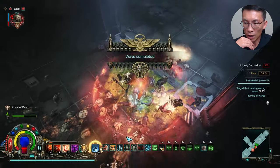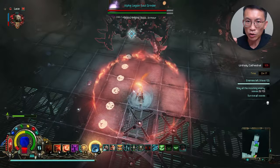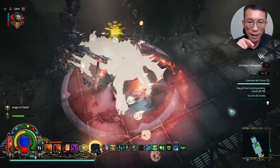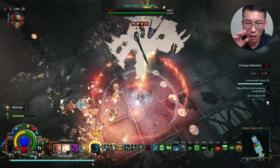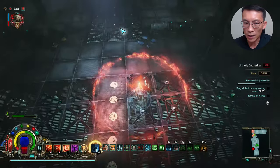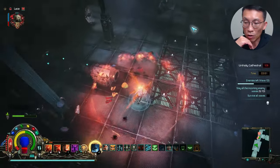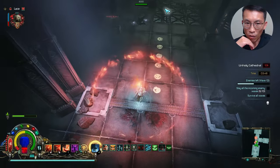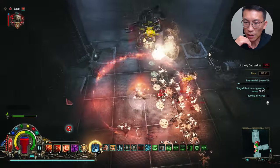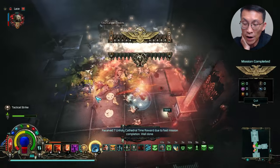Wave 9 is completed and now onto wave 10, the main boss wave where you have to take down the Soul Grinder. The trick is really to take down all the small mobs first. The boss went down and there are a couple more enemies to clear. My timing is pretty good — about three minutes left to complete the Unholy Cathedral. My build is pretty strong; I'm very happy with it. This is difficulty 106, and it was pretty straightforward. Slay all the enemies and done!